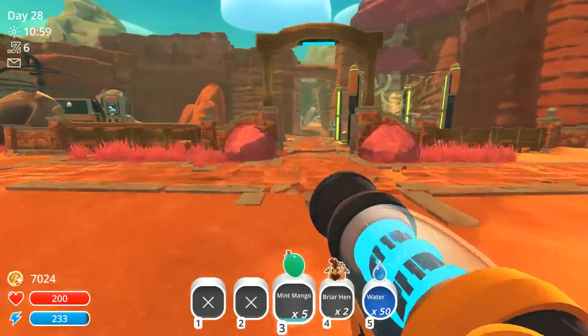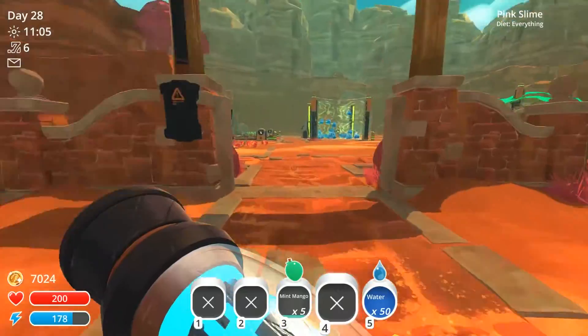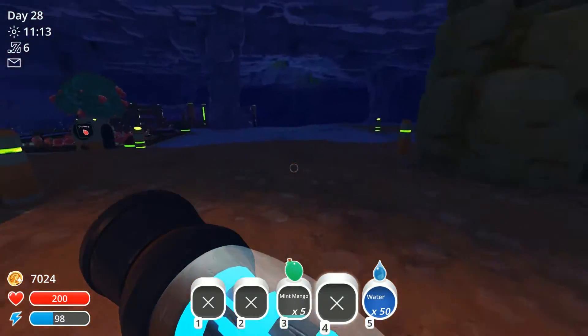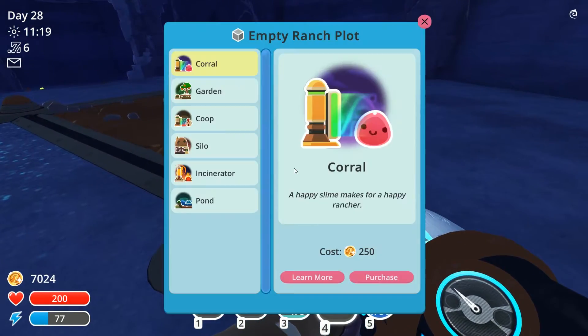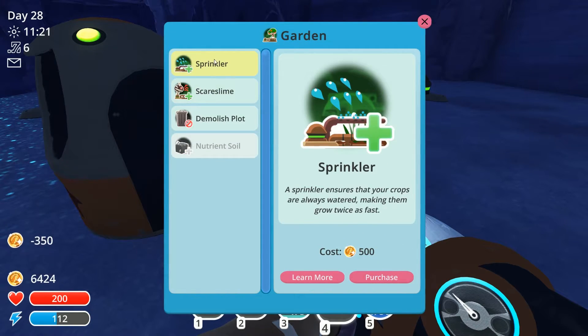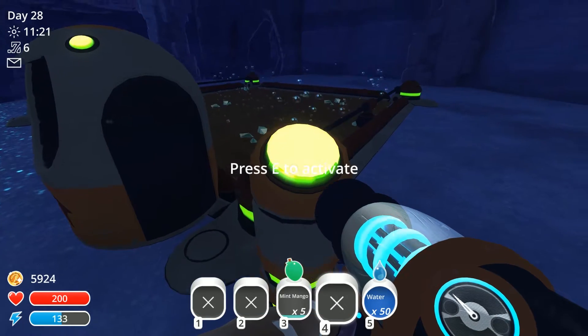Let's go ahead and take my briar hen. I don't have a briar rooster to breed with. Let's go over here — I did put a sprinkler system on this too, and I'll show you how I set that up. So let's build a garden, let's go ahead and put a nutrient soil — makes the crops always yield the maximum harvest, which is good. I have a lot of slimes that I need to feed. A sprinkler — purchase that, and I don't really need this right now so I'm going to wait on that.